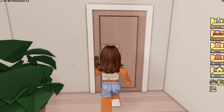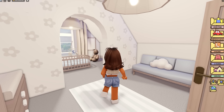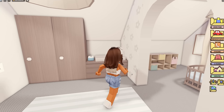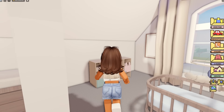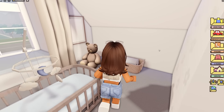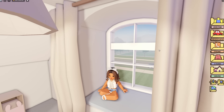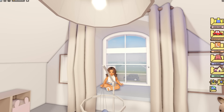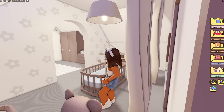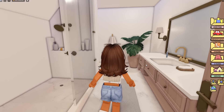Going down the hall we have four more doors. The first room is a little nursery - a little cloud pillow, oh my gosh this is adorable! This would be buddy's room. You can sit on the windowsill and you have a beautiful view of Berry Avenue. This is so cute.